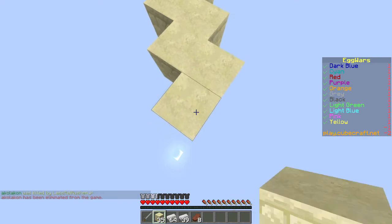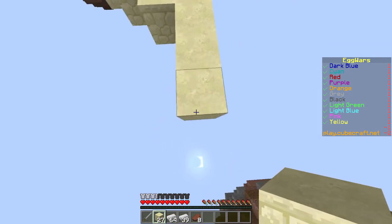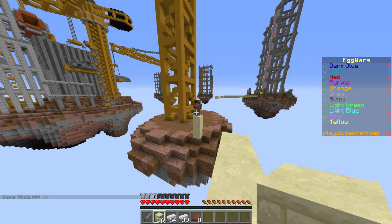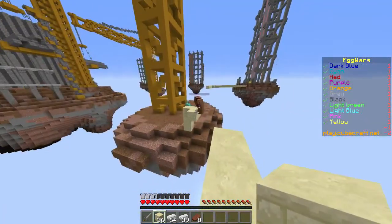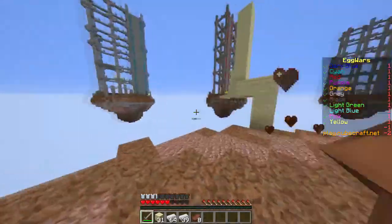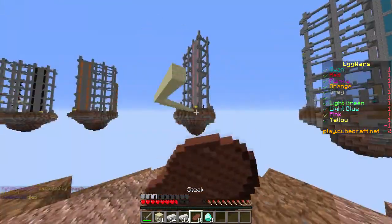That's unfortunate for them. Dark green is already eliminated — gg. Oh, this guy is already there and he's not a Steve skin, so he is a pro at the game and we will have to be careful. I just realized I didn't bring a pickaxe. Let me just hit him off the edge hopefully — okay, all right, there we go. That just happened. Let's eat a steak.